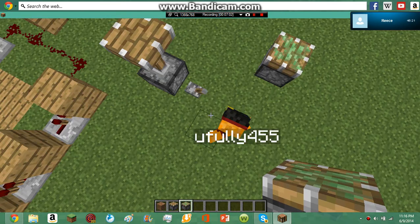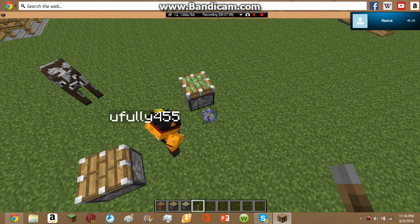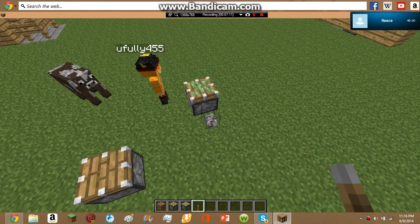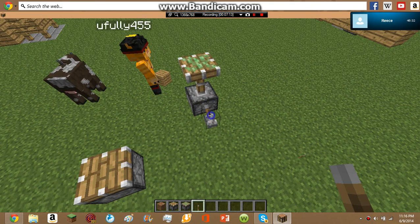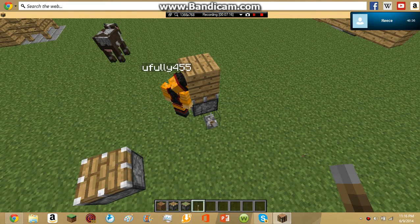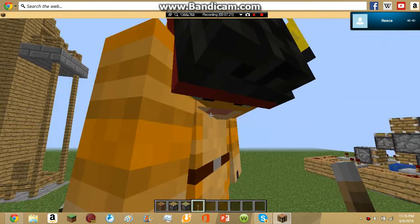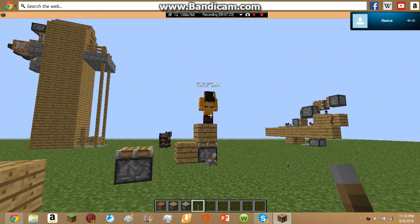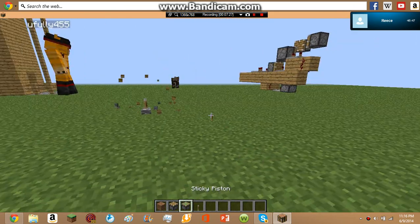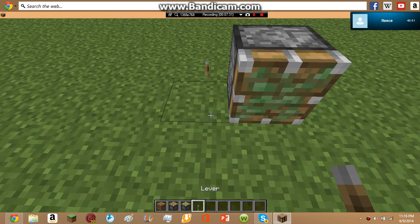Yeah, just use a sticky piston. Just go into creative. We're going to creative. Okay, it's not working right now but whatever. We have a physics piston plugin and basically it works with mobs but it's not working with us right now.